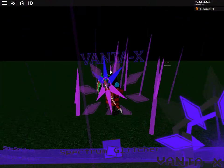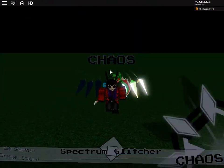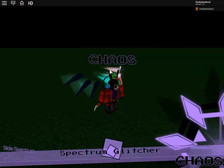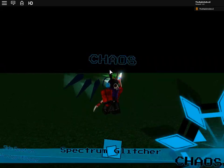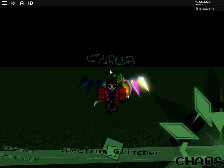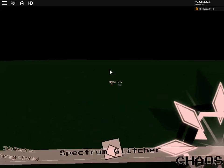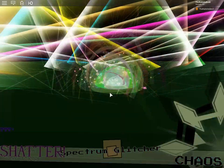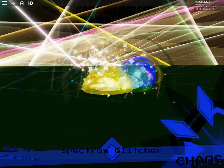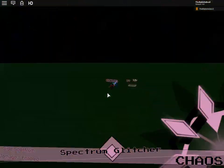Next we have Chaos, which is one of my favorites because it's literally messed up. What you can do with Chaos is press Z — I'm going to go really far away because it's actually very OP. It's called Shatter, and holy — that's Chaos.